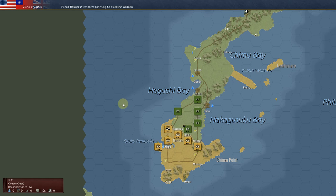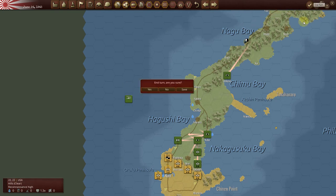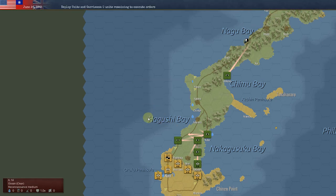So far the AI has just been simply bouncing back and forth and not really putting any pressure on Japan, which is heavily fortified within the mountains. From the Japanese point of view, there's not much I can do other than wait for the attack and then try to counter. It's almost like the AI is tempting me to get off the fortifications, but there's no point in doing so.